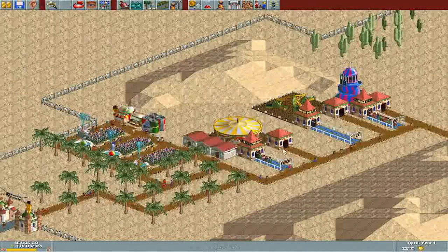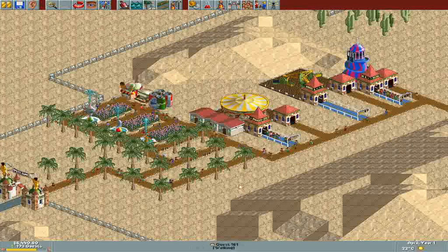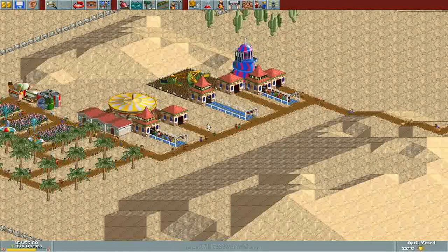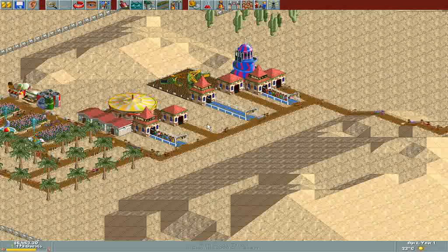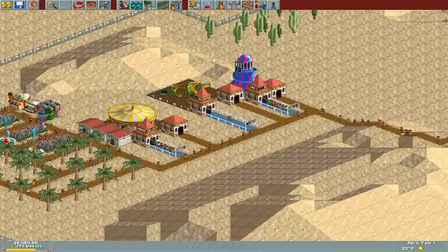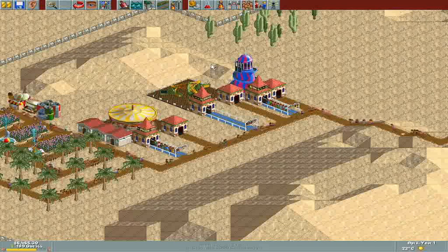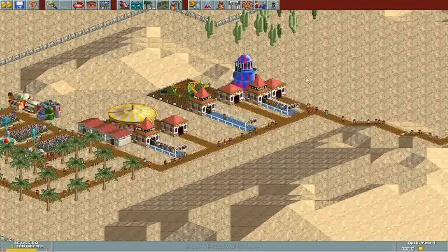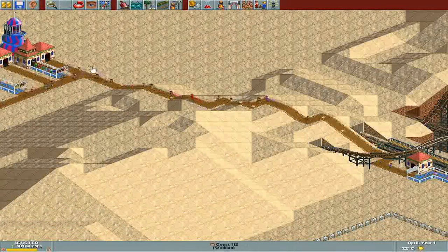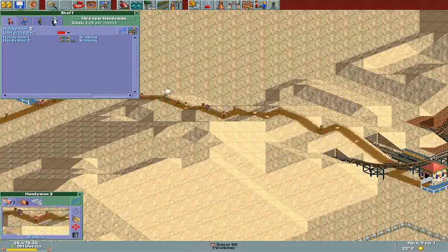This is my strategy in this game: get these little calm areas done first in the front because you're basically front-loading the park, getting some cool stuff in there. Always make sure you're charging for rides, because sometimes you place them and they'll be free — you don't want to offer free rides, that doesn't help you at all. There's a lot of vomit on this path; we gotta get some more handymen.